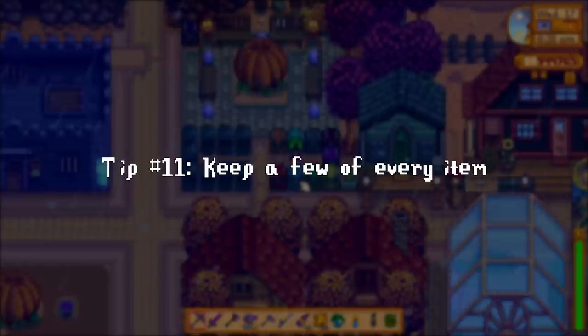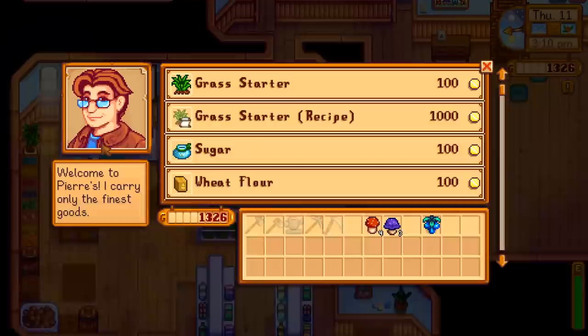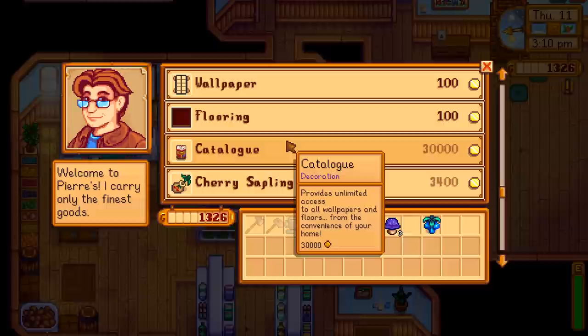On a similar note, you should always keep a few of everything in a chest somewhere. Even after years of playing this game, I still find myself unexpectedly needing different items that I don't have access to because of the season. Although it may normally be easy to get objects like fairy rose in the fall, you don't want to have to wait for months until Pierre sells it.